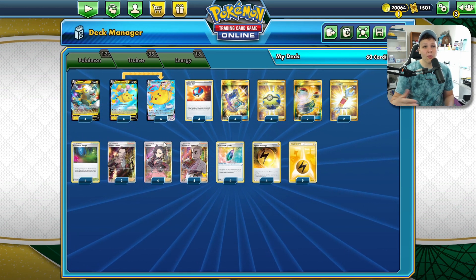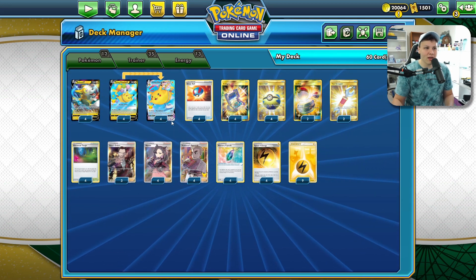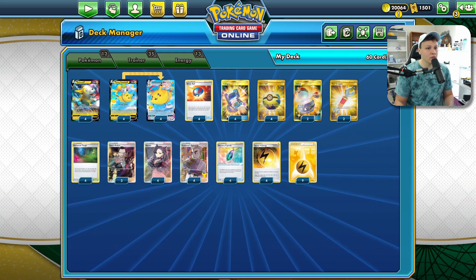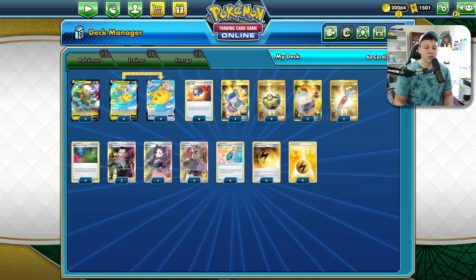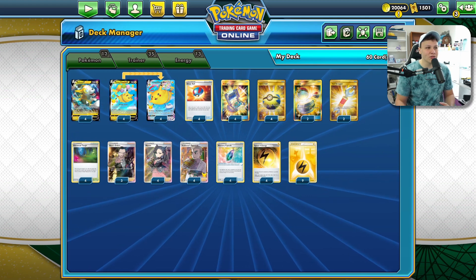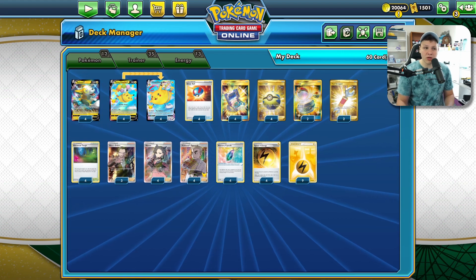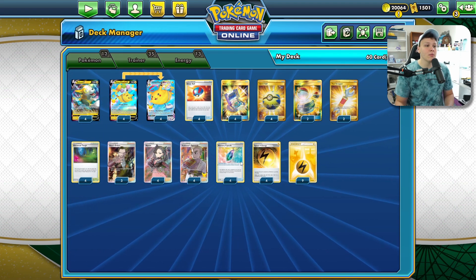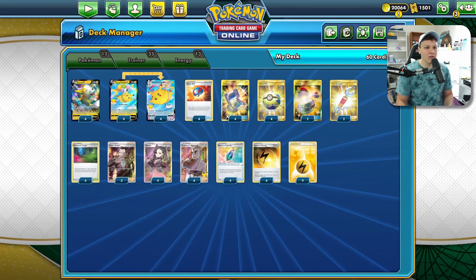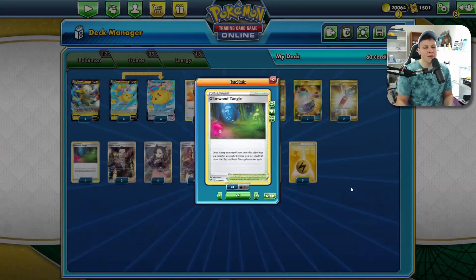We never bench anything else besides that — that's the only things we ever put into play — because we don't want a way for our opponent to draw other prize cards besides those. A couple Switch so we can potentially move our Boltund to the Flying Pikachu sooner if we want to. Couple Tool Scrappers because Tool Jammer is really annoying. We need to be able to have access to our Memory Capsule, so we need Jammers out of play.